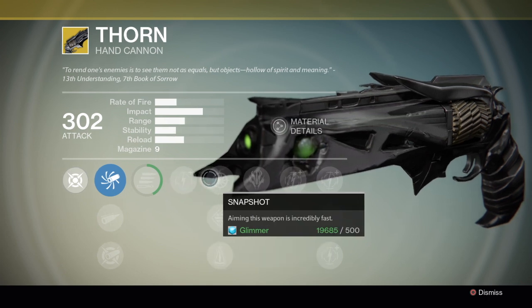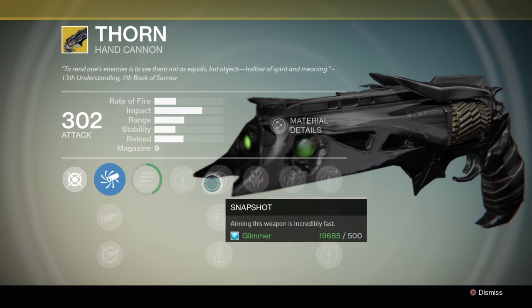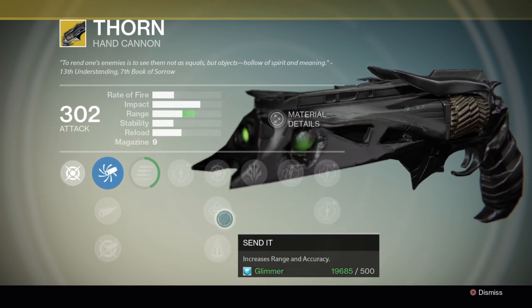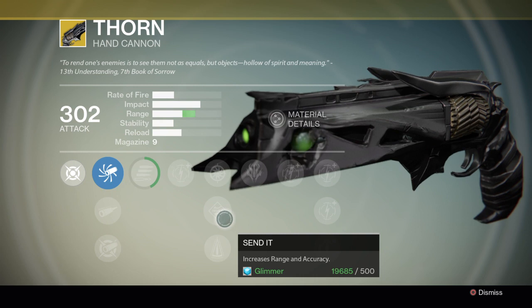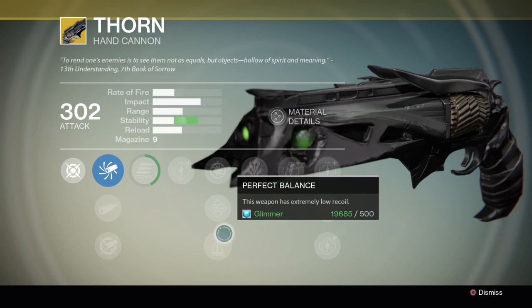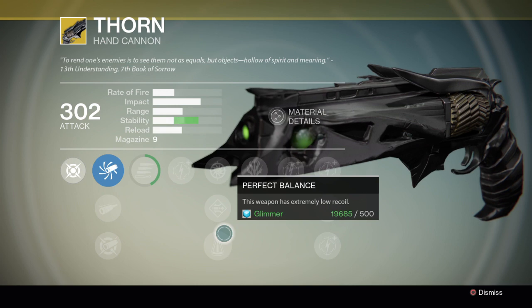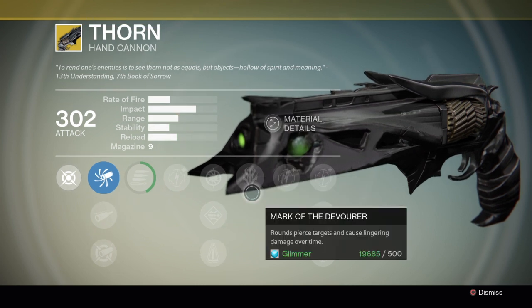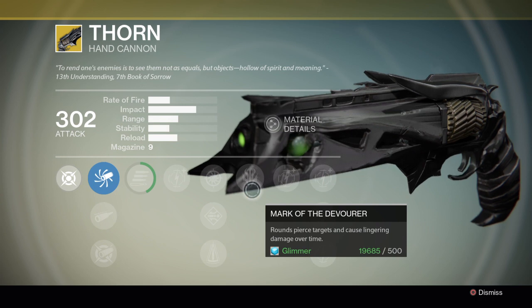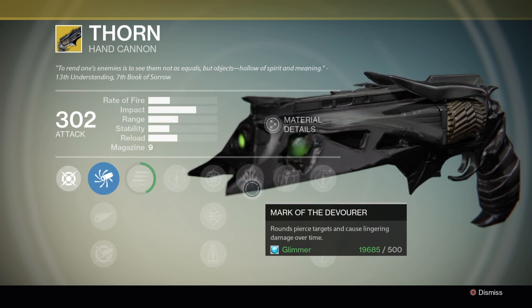And then snapshot — aiming this weapon is incredibly fast. Cannot wait to actually get that. Increased range and accuracy on send it — the range just goes, wow. And then perfect balance — this weapon has extremely low recoil. It doesn't really recoil anyway, but to make it extremely low, that's awesome. And of course, mark of the devourer — rounds pierce targets and cause lingering damage over time. That is very, very cool.